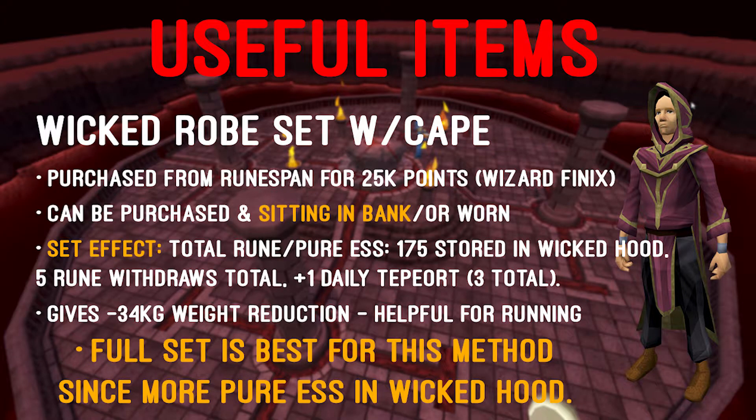Perhaps the most important item to have would be the full Wicked robe set with the cape. This can be purchased from rune span for 25k points from Wizard Phoenix, and after being purchased it can be sitting in a bank for the set effects to activate. The set effect applying to the Wicked Hood is as follows: a total of 175 rune or pure essence stored, 1 additional daily teleport for a total of 3, and 5 rune withdrawals. When worn, the set also gives a negative 34kg weight reduction, which is helpful for running, but you don't want to be wearing this outfit while doing this method.